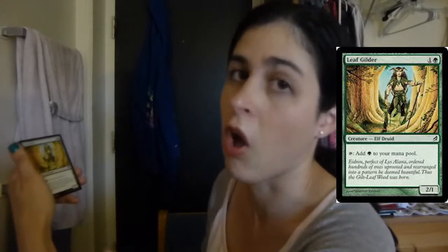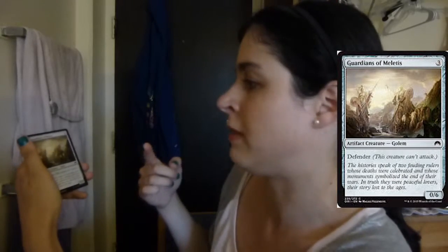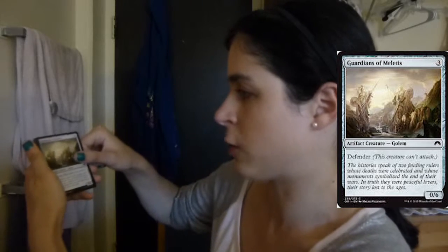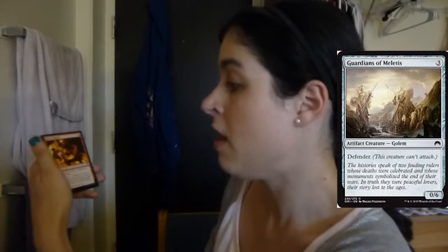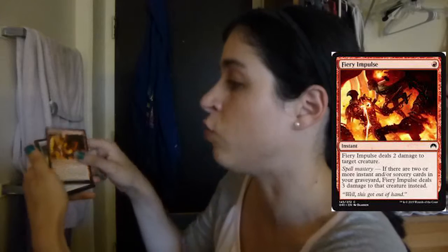Leaf Glider — this card is awesome. I've drafted this a couple of times and I really like it. Guardians of... I don't know how to say that. This card is actually kind of okay because it's just a big dude that they can't really deal with. Fiery Impulse — I think this is considered one of the best commons in the set. This card is sweet.